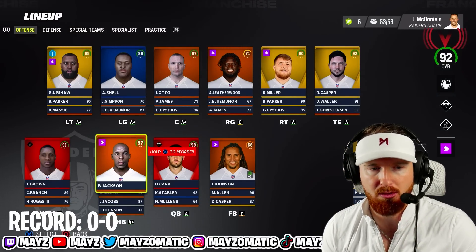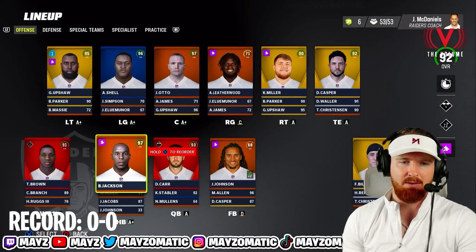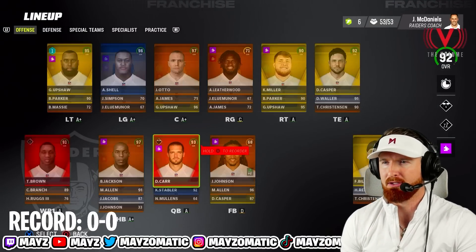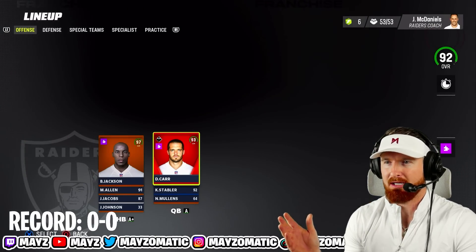Bo Jackson's probably the best player on our entire team, however I don't like to run the ball so we're gonna try to get Bo Jackson involved in the pass game as much as possible. He's got no abilities and we're just gonna see how he plays. That also doesn't really look like Bo Jackson — for such a legendary player they could have got a better face scan.